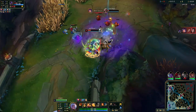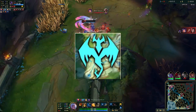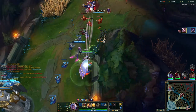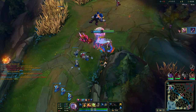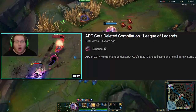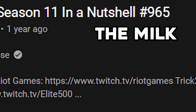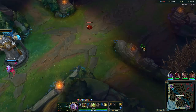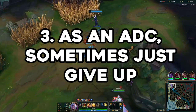This is a little special note for my ADC or Dragon Lane players. I know there will be games where you're put behind, and even though it's not your fault and you didn't play bad, your champion ends up doing no damage and dying too fast. In that moment you might think: what could you have done to prevent that? There's nothing you can do about it — suck it up, buddy.